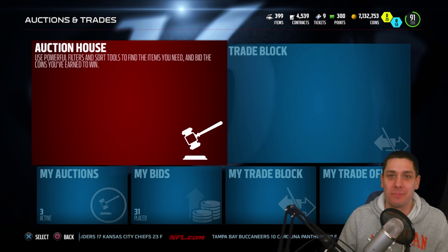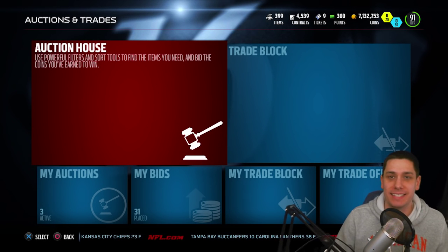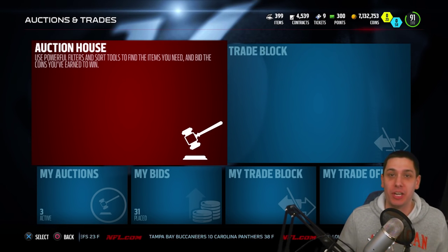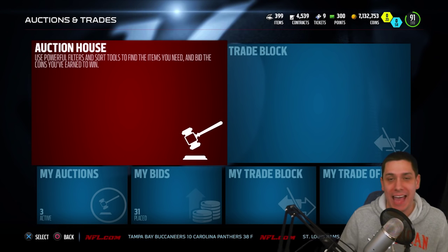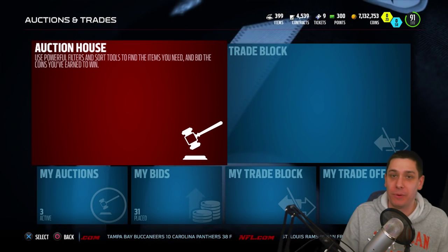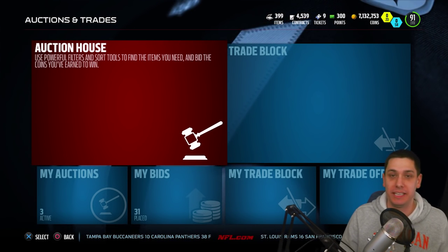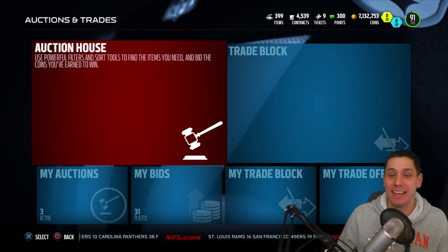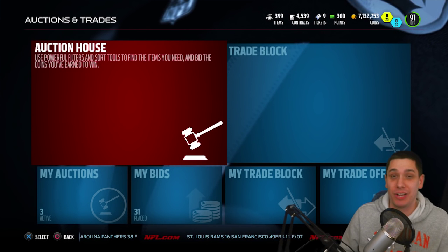Hey, what is going on guys? Clickwood here back again bringing you guys another Madden 16 Ultimate Team video. Today we're opening up a Ghost of Madden's Past pack. This is probably one of the bigger packs you can open up currently in the game. The lowest price thing you can pull right now is going for about 400,000 coins, and that's Randall Cunningham.